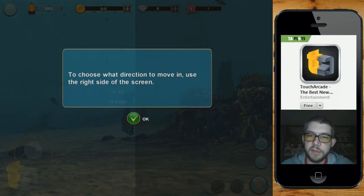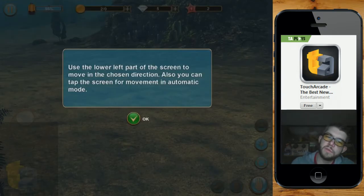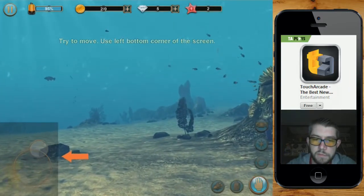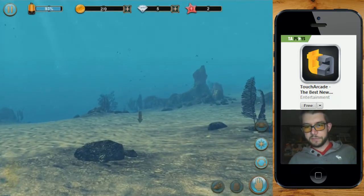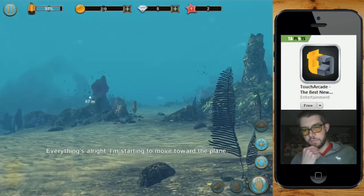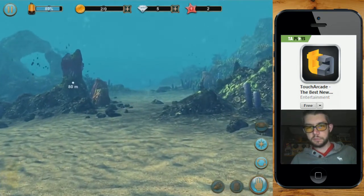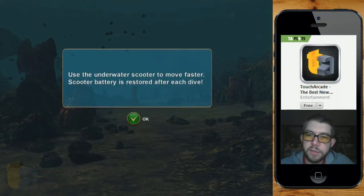Choose what direction to move in — use the right side of the screen. Try using the left side. Lower part of the screen to move in the chosen direction. Also, you can tap the screen for movement in automatic mode. Let's just do that. Get to the sunken plane. Double tap the plane. Use the underwater scooter to move faster. Let's scoot on over there.